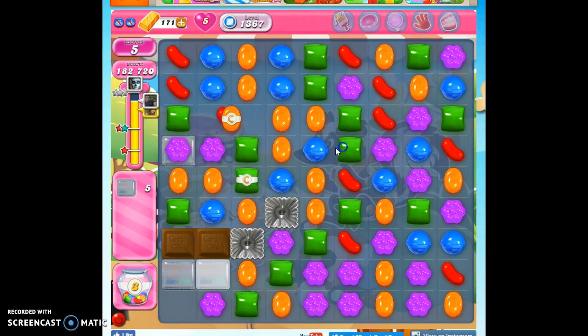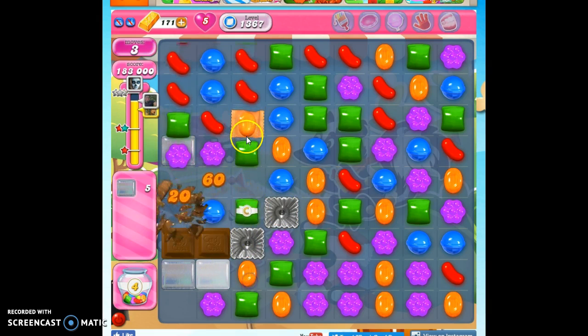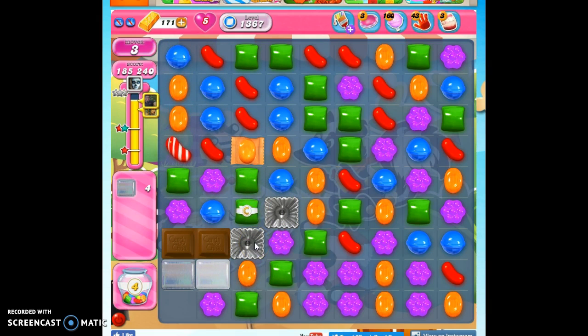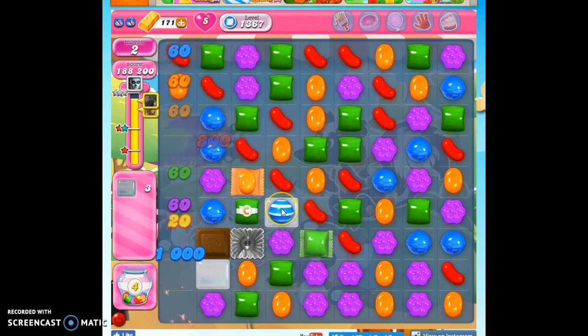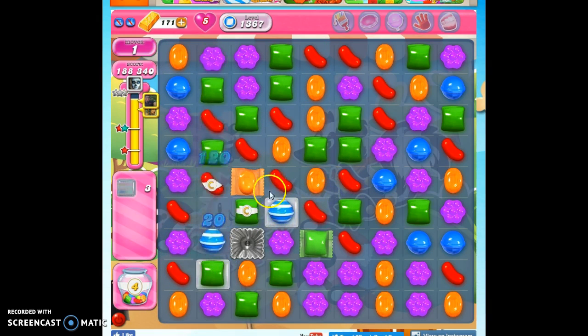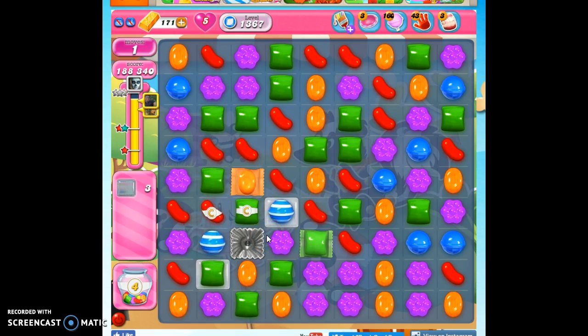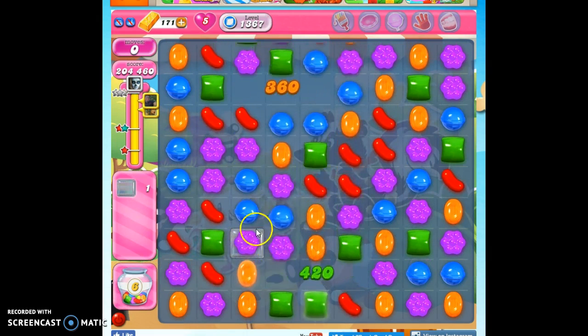That's it. I can still pull this back — I only have five to take out. One, two, three, four, five. So I can do this. There we go. I don't know why I was hesitating to make that combo; it's such a great combo for this board. This should do it because this is going to set things off. Yep — we got it.